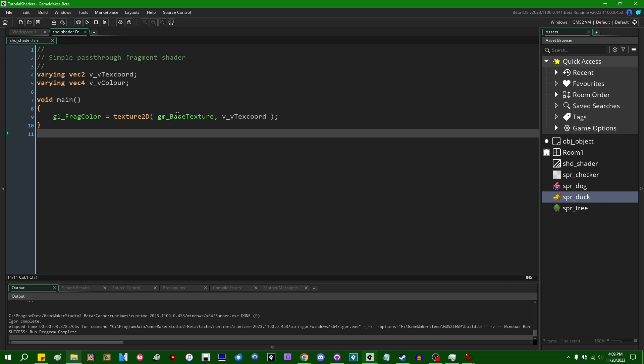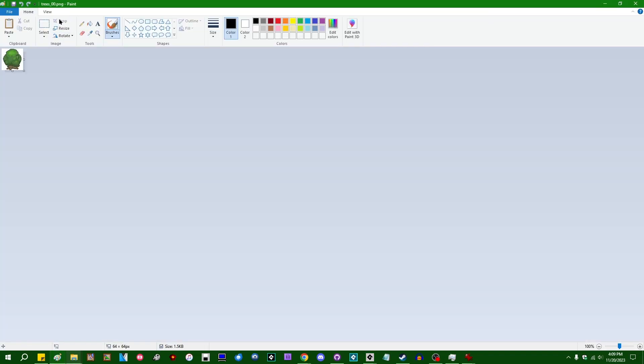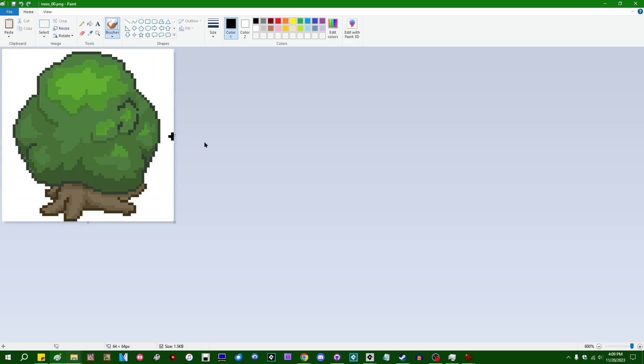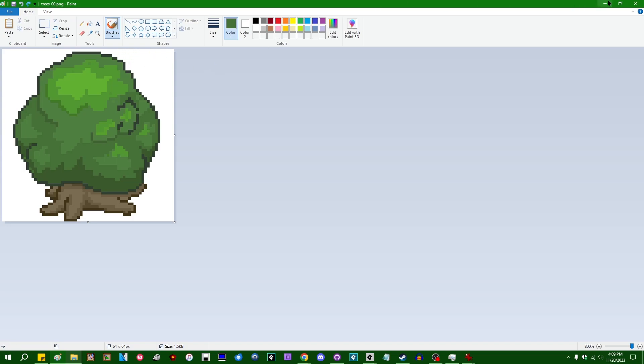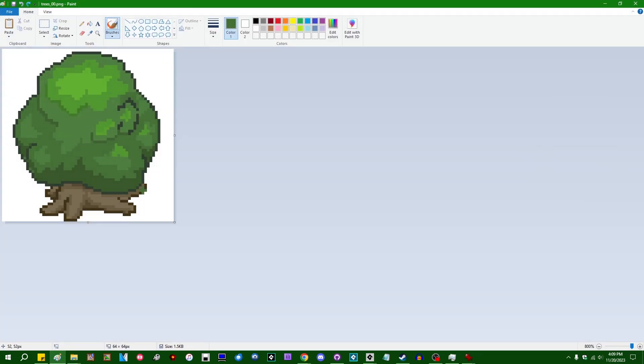If you imagine sampling from a texture as going into something like Microsoft Paint and using the eyedropper tool — whichever color you select under the eyedropper being the color returned from that function — the texture coordinate is the coordinate in the image wherever you place the eyedropper.